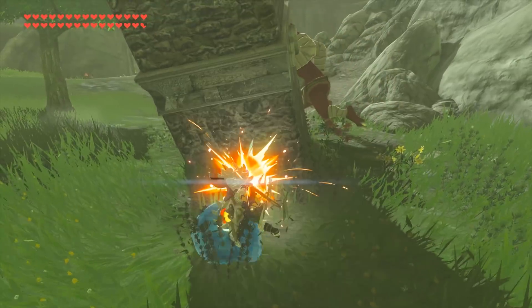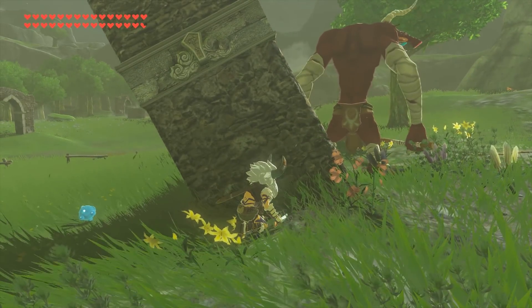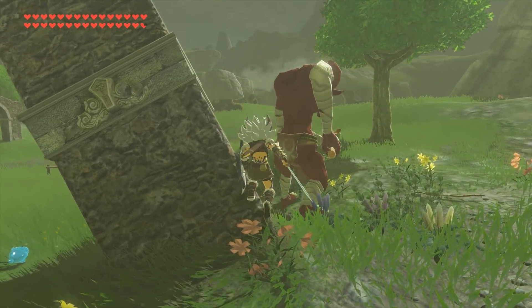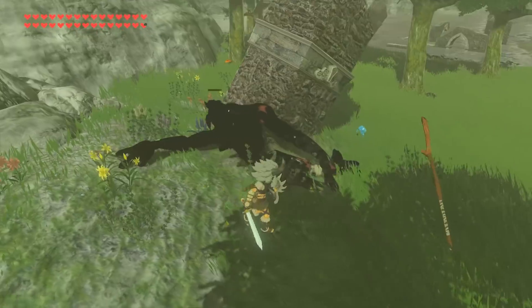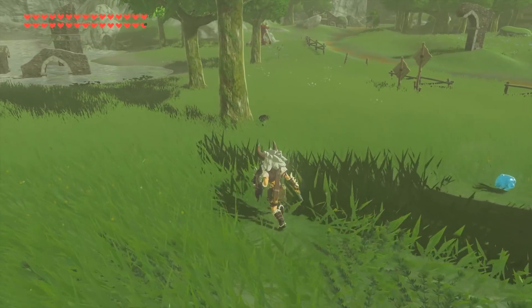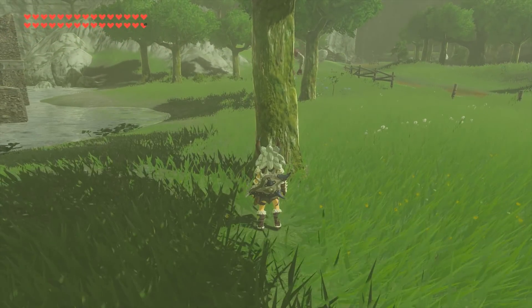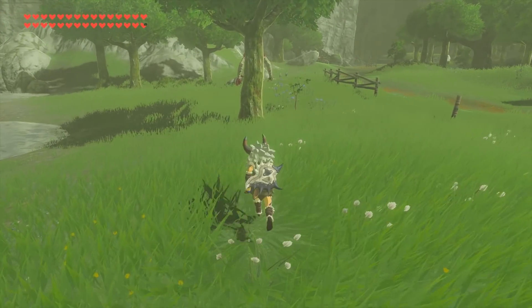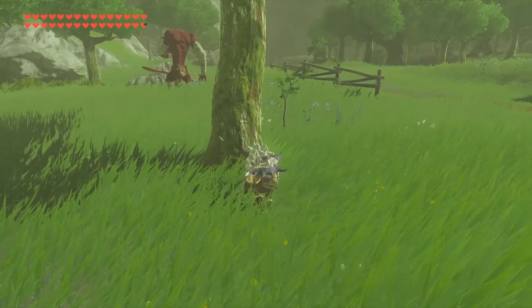The first of these major fixes is the fact that they have completely fixed the Mulduga sand effect. This creature is one of the enemies you would encounter in the Gerudo desert. Previously, when this creature was below the sand, all of the sand that it would throw up above it was completely distorted and not rendered correctly compared to how it should look on the Wii U or Nintendo Switch. Thankfully, this issue is now completely fixed.